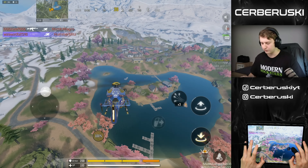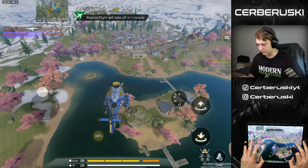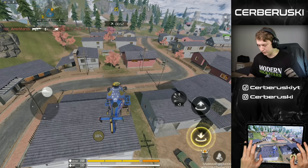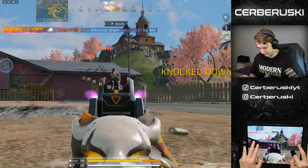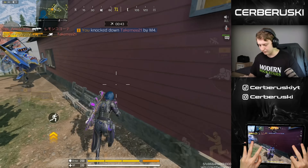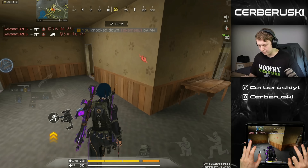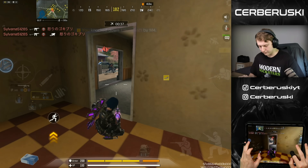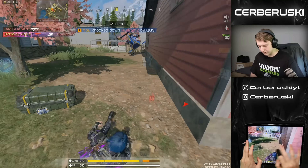No one's coming with us — dropped in solo. There are a few things happening over there, so let's grab some weapons and rush them as fast as possible. Let's loot this crate, fly to Sakura, shoot some people, then make our way back. There has to be at least one team here, right? We're playing the shockwave class.